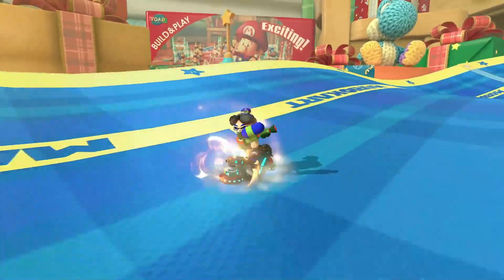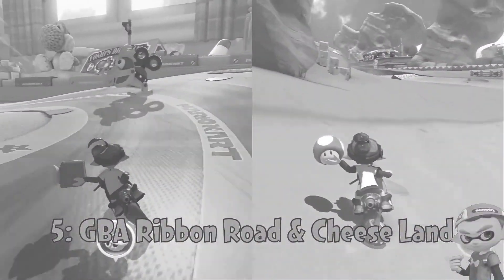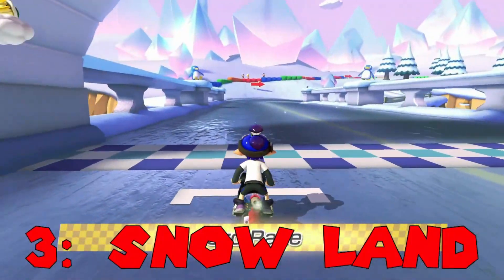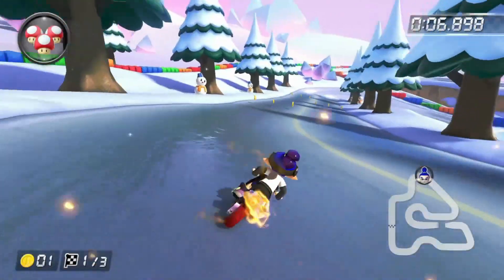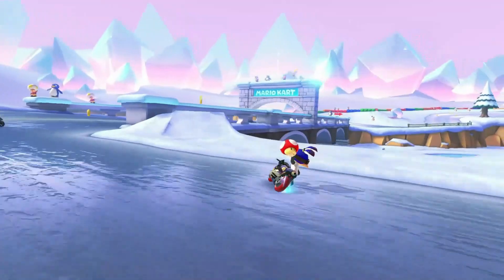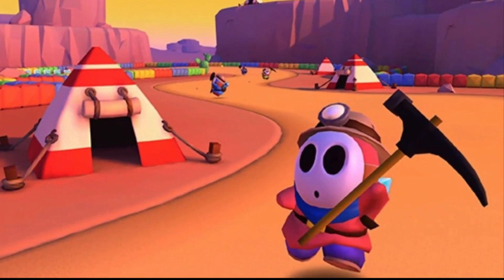DLC GBA tracks have so far been an absolute blast to race on. Ribbon Road and Cheese Land are some of my favourite tracks in the game, and Sky Garden was the best track in the first wave of the DLC. Snowland is one of the best tracks in the second wave. Like with the other Super Circuit tracks, the track is no longer flat. There's been some great shortcuts added in, one of which can skip like a quarter of the track on 200cc. I'm hoping Sunset Wilds also gets this kind of treatment in the future — it's in the tour, so we've got a good chance.